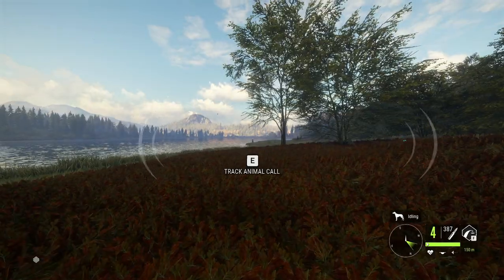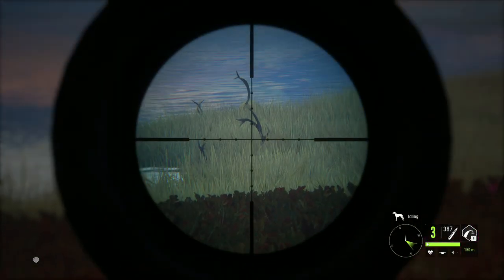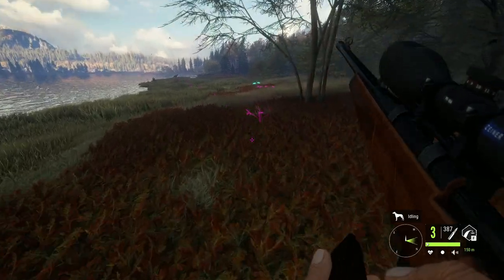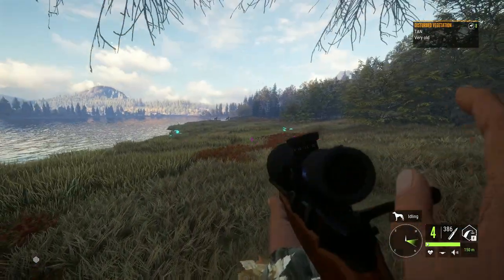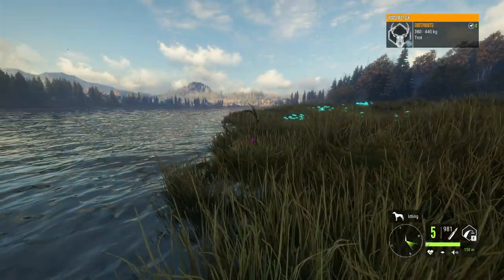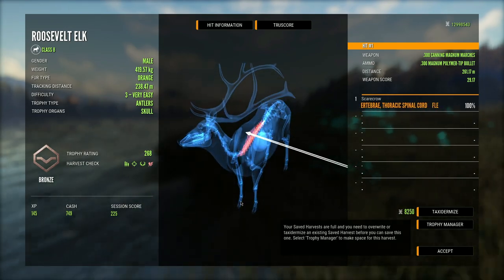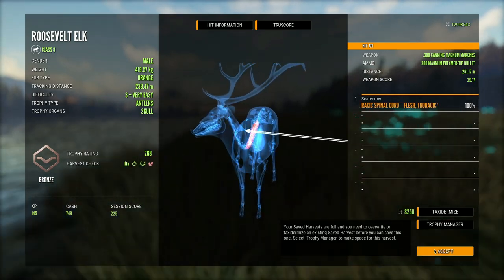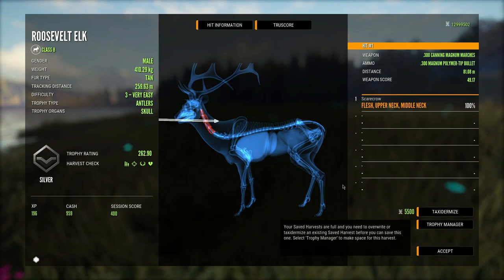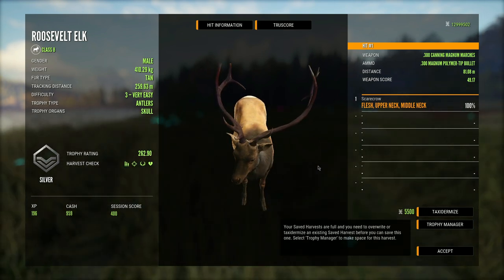It looks like they came back before I could get over here, so we've got a chance to take out number three — let's just do that real quickly with a quick neck shot. Now we can go and claim all of them. This is the three that we spine shot — 268 on the score — and then this one we just took down is a 262. Wow, that one was only a silver, that's kind of crazy.